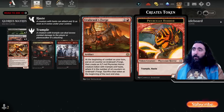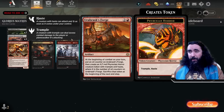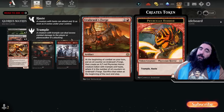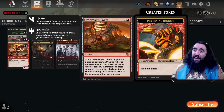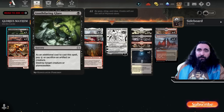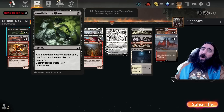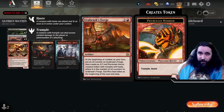We're also playing Urabrask's Forge. At the beginning of combat on your turn, you put an oil counter on this bad boy, and then you create an X/1 red Phyrexian Horror with trample and haste, where X equals the number of oil counters on the Forge — then you sacrifice that token. But you can do whatever you want with the token first. For example, you could use it for your Annihilating Glare — for one mana, destroy a target creature or planeswalker as long as you sacrifice another creature, like this Horror.